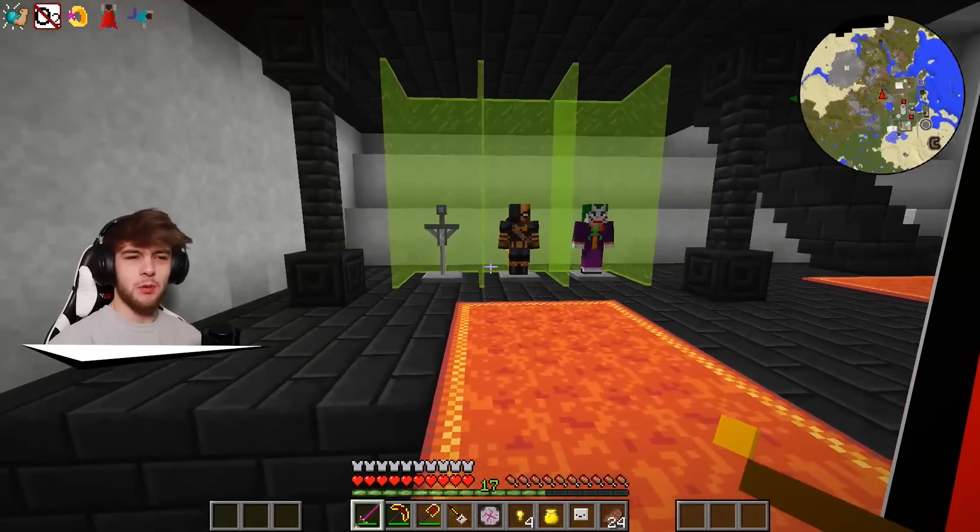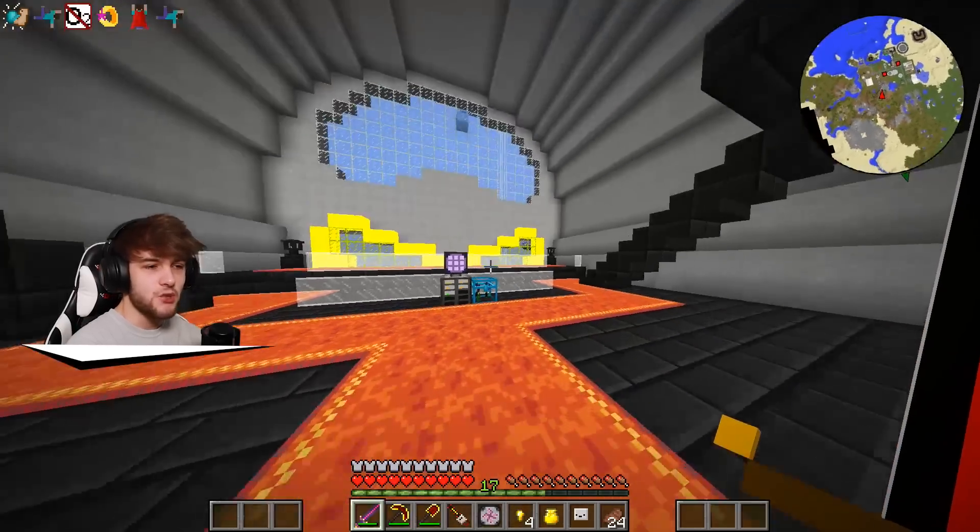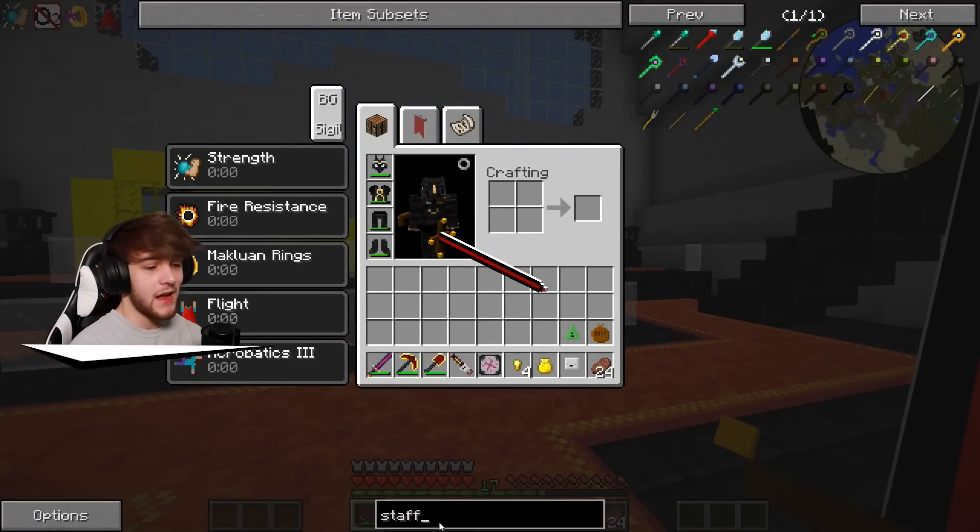You guys can probably tell by the thumbnail what we're doing today, and that is making a super crazy overpowered farm that allows us to get a lot of boss drops. It should be really really cool. The first thing I'm gonna want to go ahead and make is this conveyor belt.